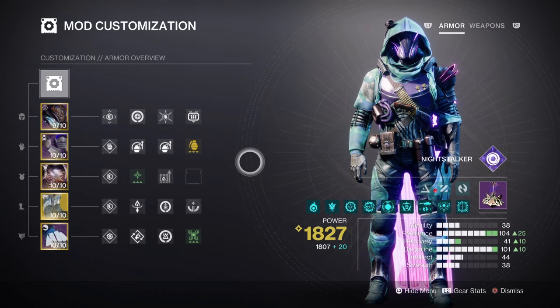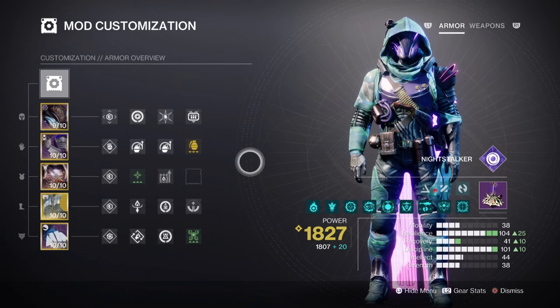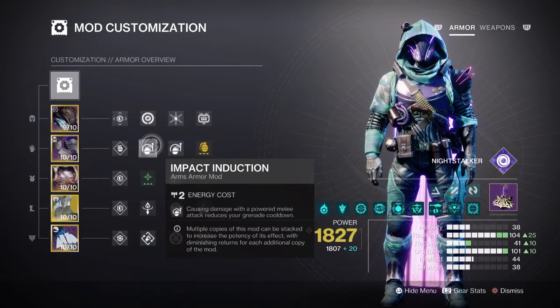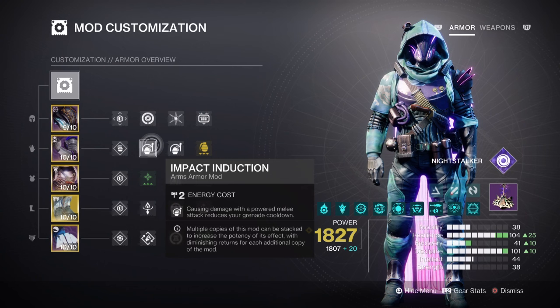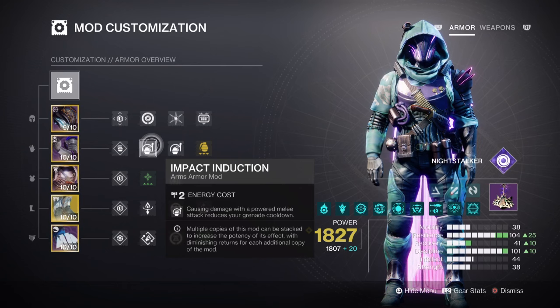Discipline at tier 10 will grant you a 53-second cooldown when using Scatter Grenades. Although Vortex Grenades are better for overall damage and longevity, their long cooldown will require players to be mindful of usage. Having Devour, Grenade Kickstart, and x2 Impact Induction mods for a 17% grenade regen does help bolster the stat and will allow players to use Vortex if they wish. Scatter is good enough for taking out minor enemies quickly and activating the Echo of Instability effect. Our Tether will also grant ability energy on kills, so there is flexibility in grenade choice.